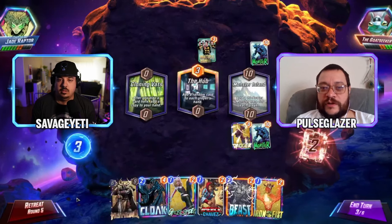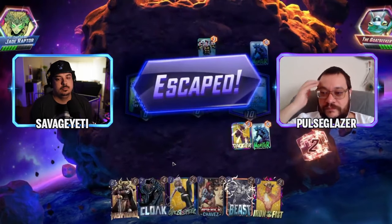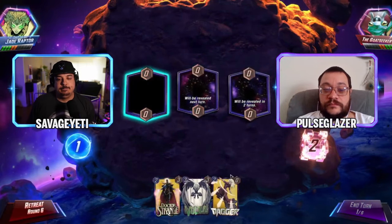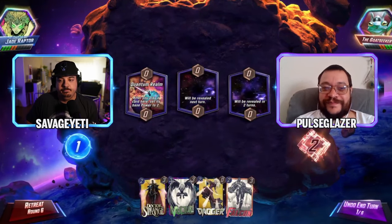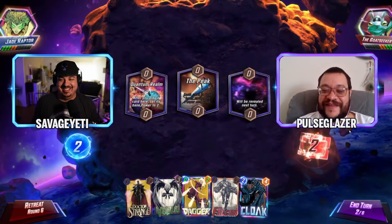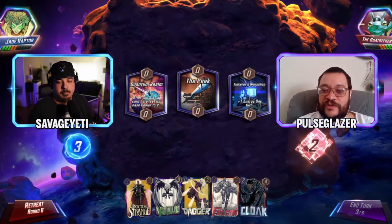Shang-Chi would have been the play but Goat Seeker retreats — they have to since they snapped. An early retreat from Jade Raptor. Dagger in the Quantum Realm for value. In this case an early Dagger is fine, though it becomes less value as the game progresses. The advice is don't play Cloak — you get the Dagger out so you can start moving things.